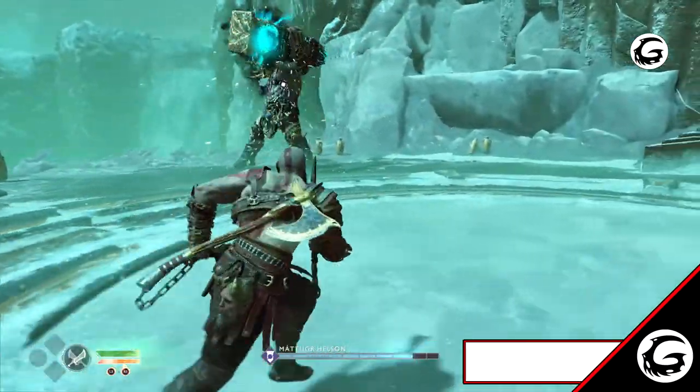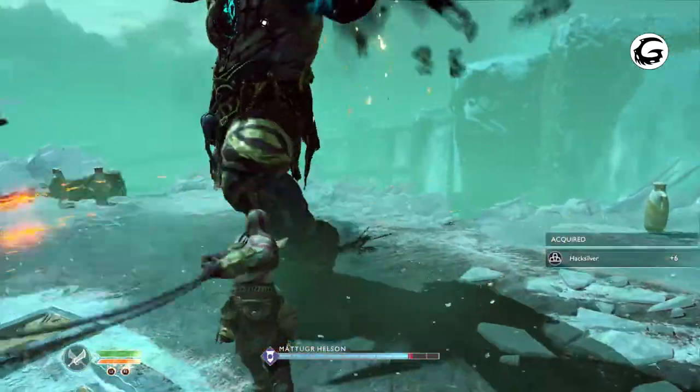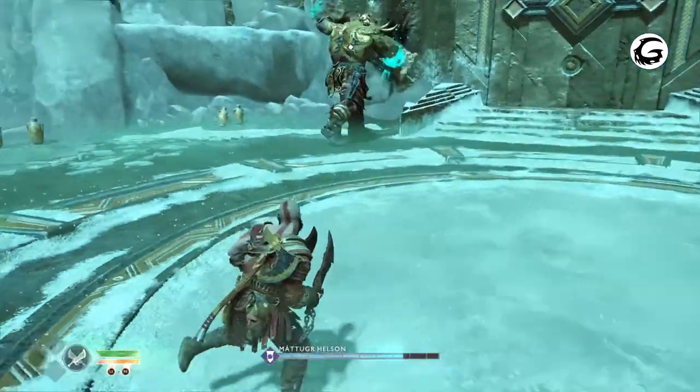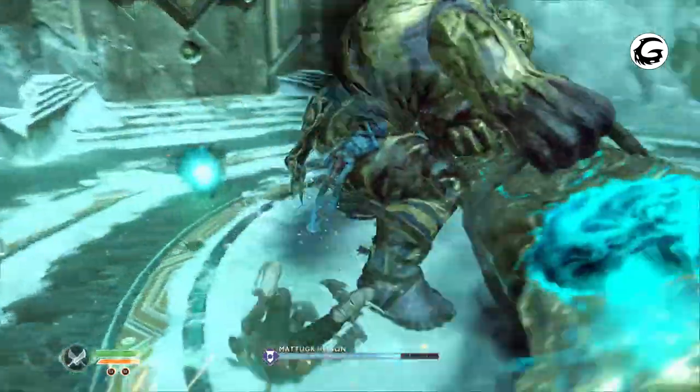He's going to teleport and do a throwing icicle attack. You want to dodge to the opposite side of where he throws it, because if you try to dodge to the side he throws it, you're going to get hit — I've tried that many times, it doesn't work. You have to dodge the opposite side.